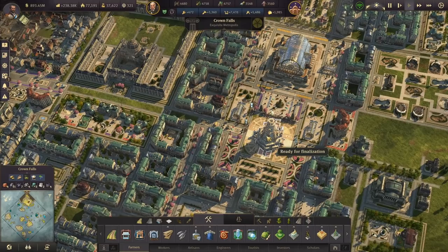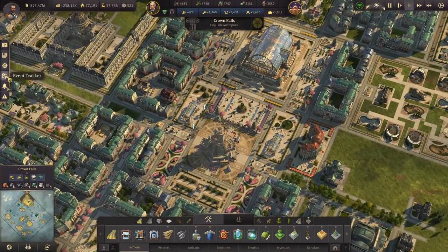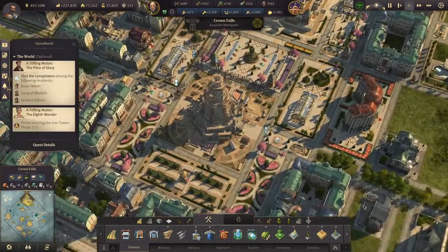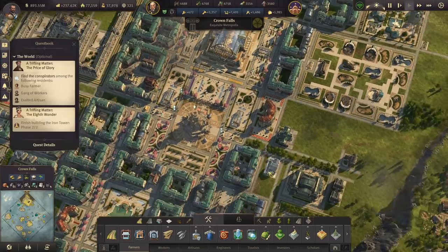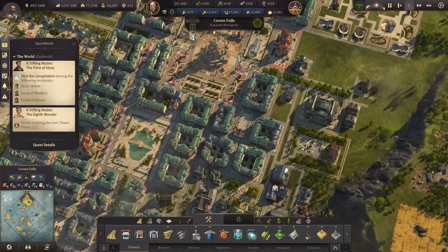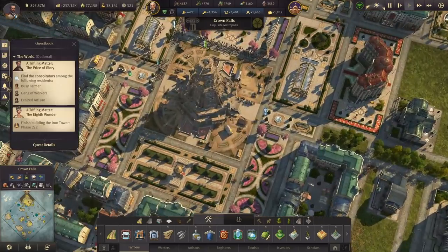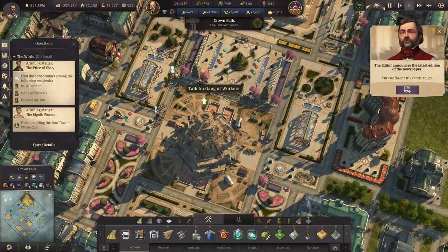But that is not what we're going to be doing in this episode. In this episode, let's continue on and get this stinking Iron Tower done. We did have a quest to build a police station - I built that, I moved it from down here. So now that we have the police station done, we need to find some conspirators.